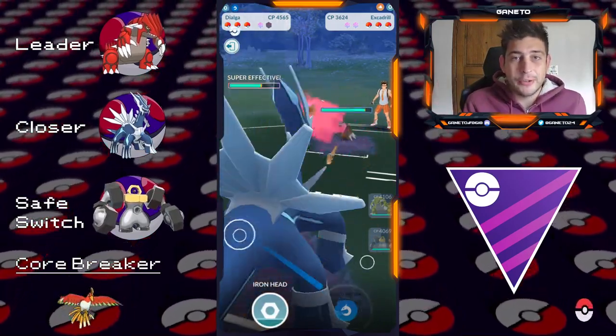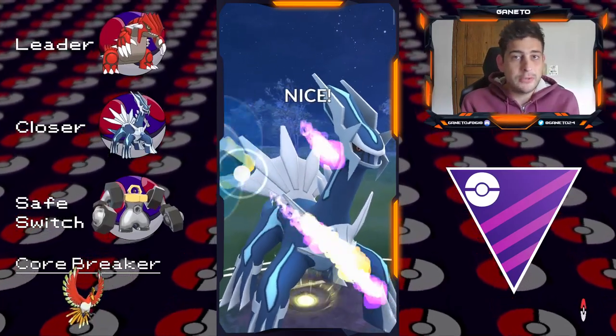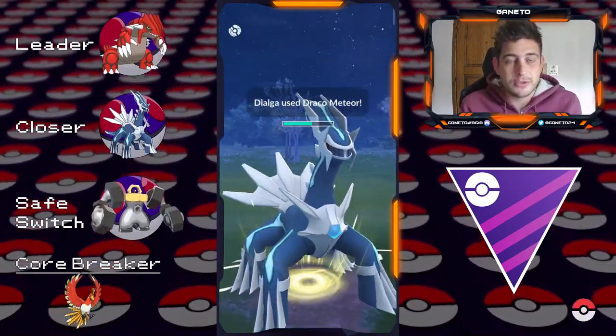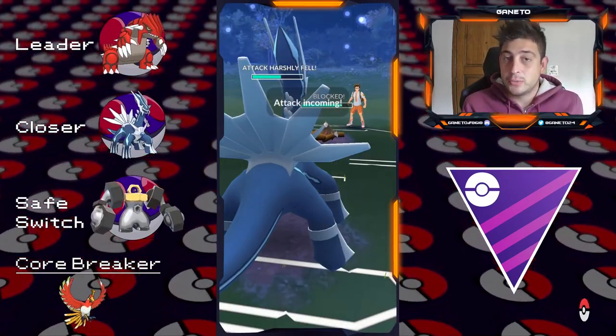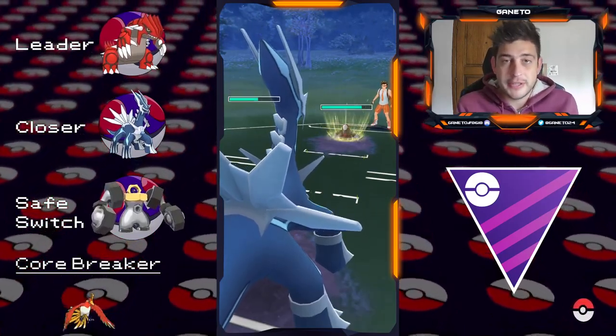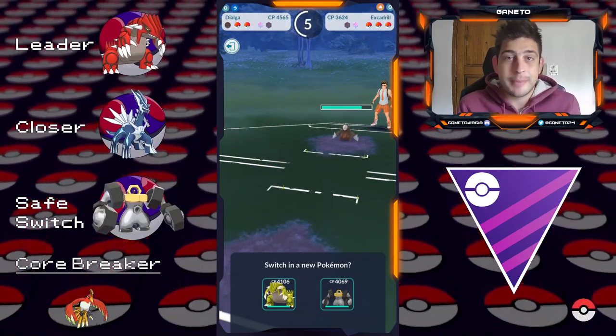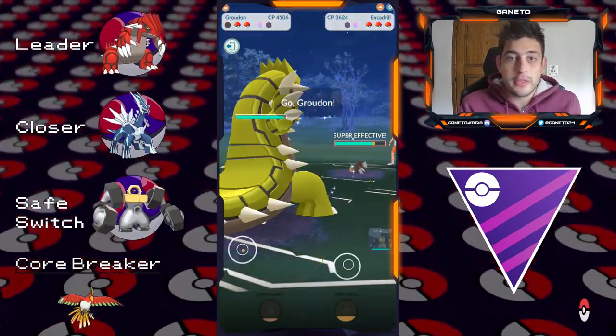We're gonna have a Groudon up on the lead of the first team showcase with Double Steel at the back. Groudon is an amazing Pokémon, especially with Mud Shot. I really like how easy it can get to Earthquake and Fire Punch, especially Fire Punch, because it's gonna be a very cheap move to use — definitely one of the best moves to grab some shields and then nuke down with your Earthquakes.